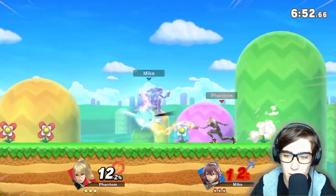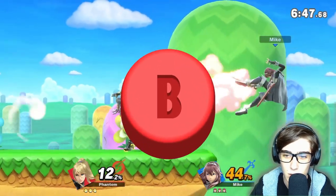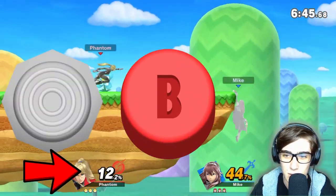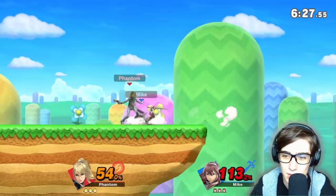Moving on to game two — I'm expecting more of the same. So that is something you can actually do with the plasma whip: if you hold B while doing side B, you can actually send them up, kind of like those jet boots. 74% already.